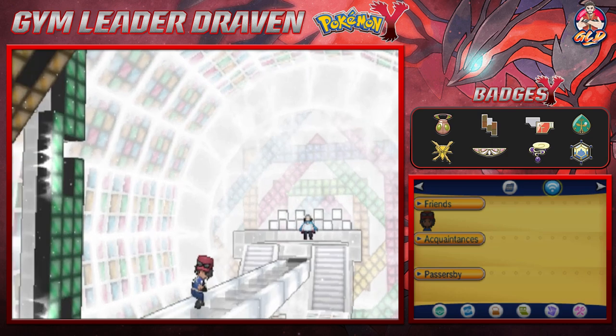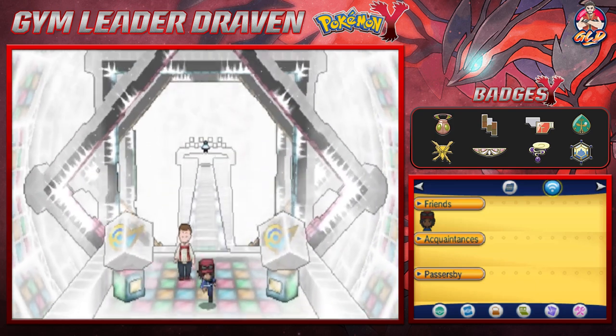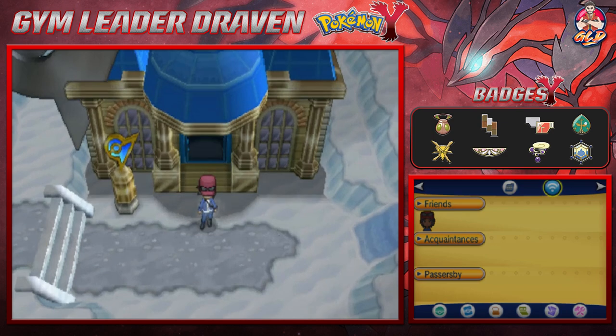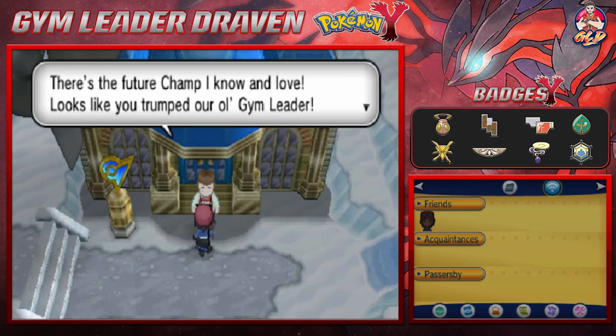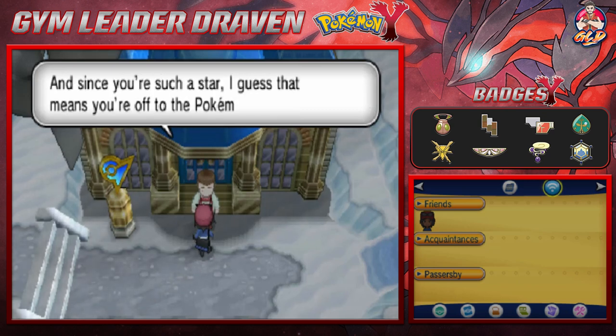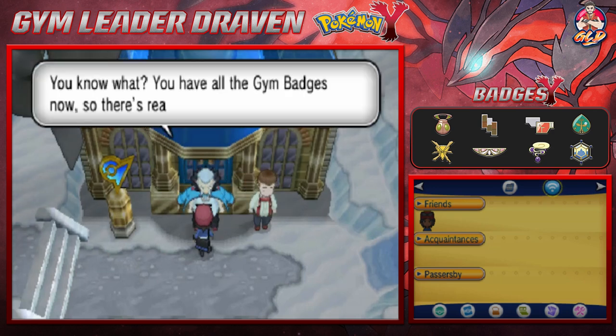Eight badges in all — we are one step closer to the Pokemon League! Once you step outside, Calem is going to say: there's a future champ, I know it. Looks like you triumphed over our old gym leader. It's never a bad thing to test the limits of your strength.